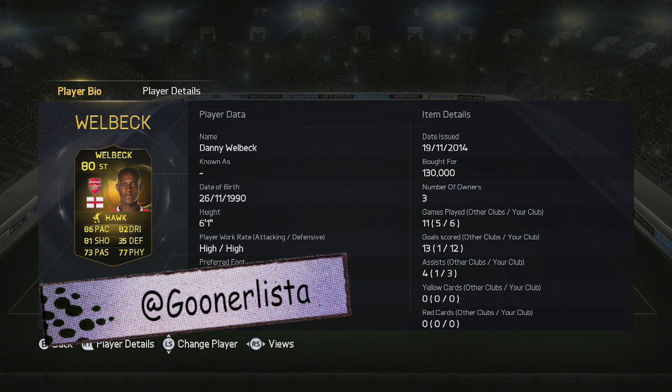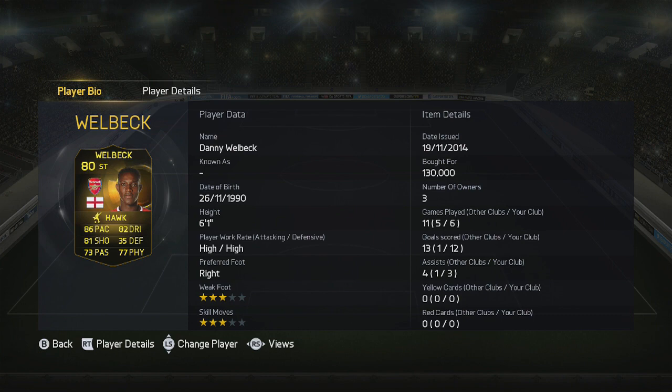So, 6 foot 1, high/high work rates, right footed, 3-star weak foot and 3-star skill moves, set back around 130k. 6 games, 12 goals and 3 assists as well — not a bad return if I may say so.